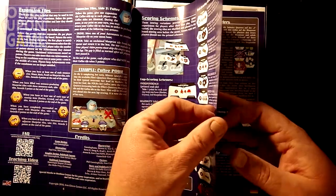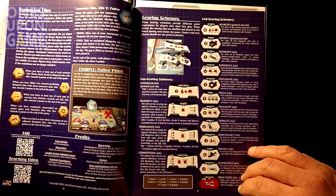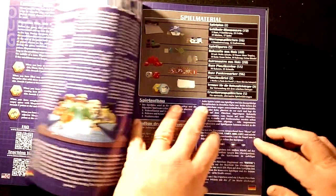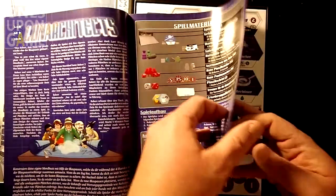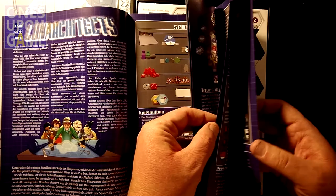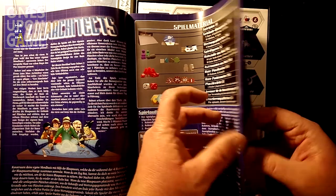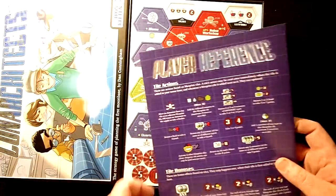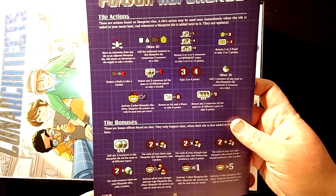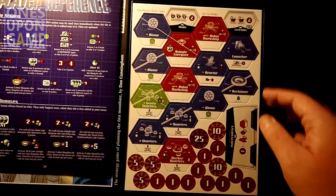It's 24 pages but it's multiple languages, so we are at seven pages for the English rules. There's also German and French. On the back we have a player reference in English. So not a lot of rules to learn, it looks like.